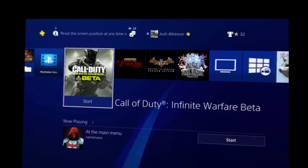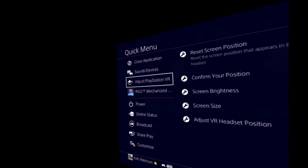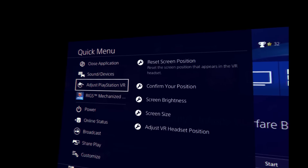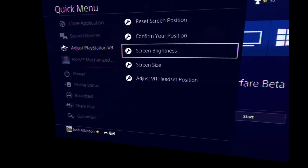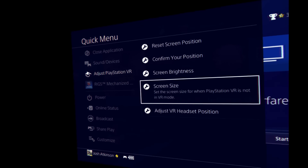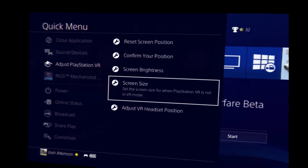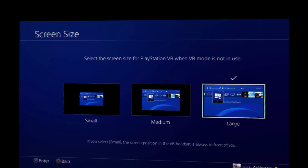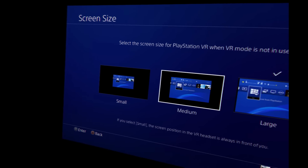So how do you do this? You hold down the PlayStation button on your controller, and it brings up a quick menu. On the left you'll see something called Adjust PlayStation VR Settings. If you select that, you have Reset Screen Position, Confirm Your Position, Screen Brightness, Screen Size, or Adjust VR Headset Position. If I pick Screen Size, you'll see that it says: set the screen size for when PlayStation VR is not in VR mode. Selecting this brings up three new options — the three screen sizes: large, medium, and small.